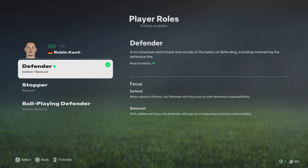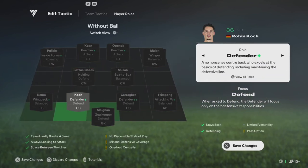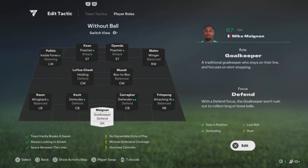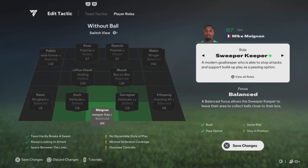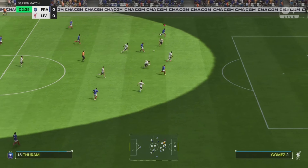Your left center back you could play on defender — it doesn't really matter — but if he has stopper with a plus, play him on that. Just play them on their highest plus. For your keeper, put him on sweeper keeper.